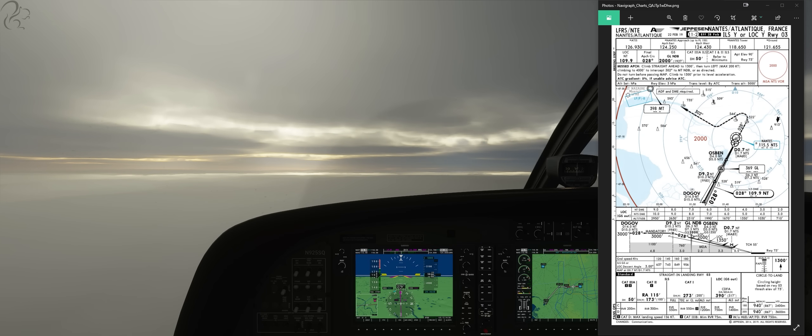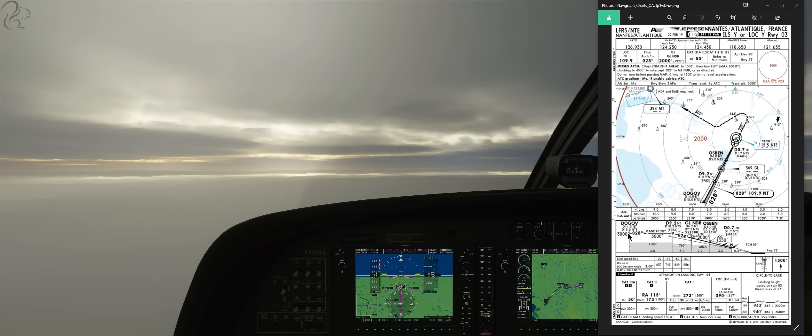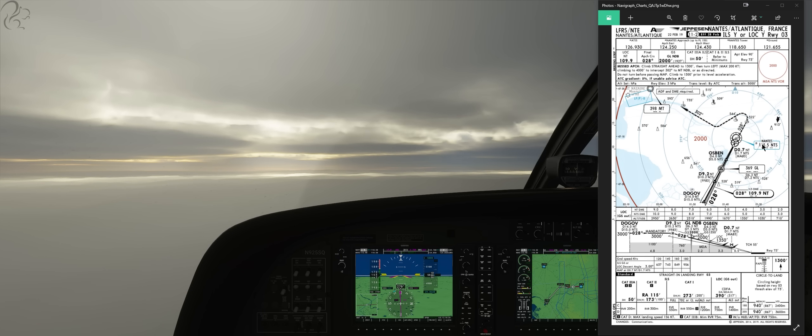The first thing you're going to need if you want to do an ILS approach is an approach plate. I've got one here — this is Lima Foxtrot Romeo Sierra, the same approach plate I used in the TBM 930 15-minute video. We're going to focus on arriving at Dogoff, our initial approach fix, at 3,000 feet. We'll then turn onto a course of 028 and find the glide slope — we should have it by 9.2 DME at NT, which is the ILS, and also by 10.2 NTS, which is the VOR DME. Decision altitude is 273 feet, or 200 feet if you're using the radio altimeter, which is available on the Cessna 208.